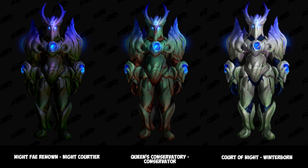Now we're moving on to the different color variations. First up we have the Night Fae Renowned Night Courtier set, and this will be unlocked with the renown threshold levels. You'll be purchasing it from the quartermaster for the anima currency.